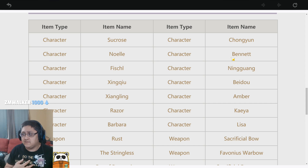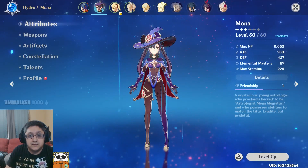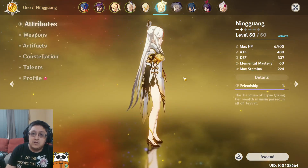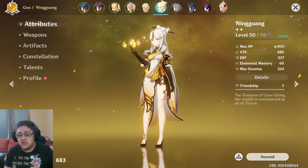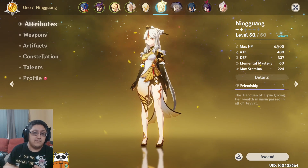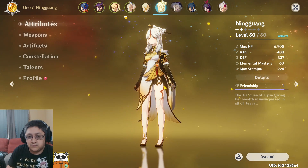Another character with healing I liked was Bennett, but on his ultimate. If you build him for energy and get his ultimate up a lot, he's kind of a passive booster — a really cool 4-star character you can just heal with your ultimate. Ning Wang is a character I've used a lot. She's nice for walling off enemies as well as doing larger burst damage. The wall she puts up blocks all projectiles, and she does geo damage, which is very helpful for mining.